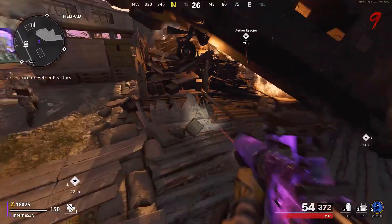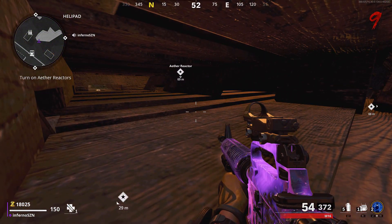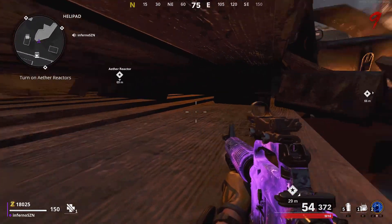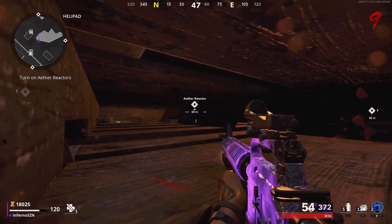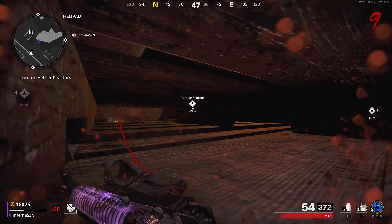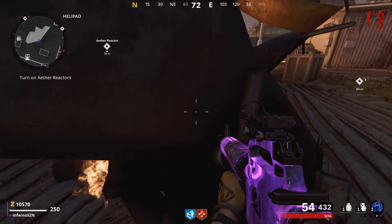This next glitch is an AFK glitch by the health pad. Come over to this box, go prone and you will be in god mode, but you can't move from here. I recommend grabbing a C4 so you can do the unlimited C4 glitch here too. You are invincible to all zombies, including the Manglers and the Mimics. Other than that, this glitch is pretty useless. You can also go to the other side of the plane and do the same thing.